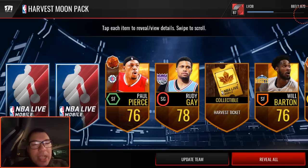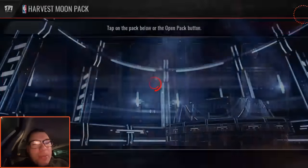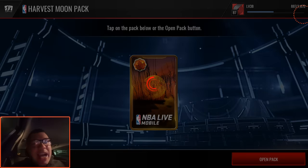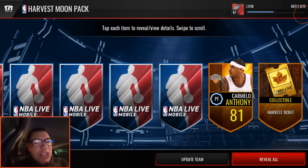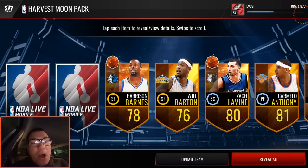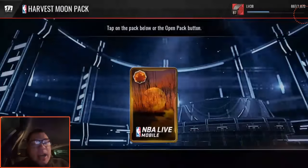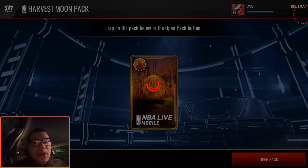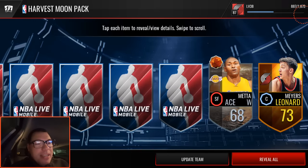We get a ticket. Rudy Gay. Paul Pierce. Meta World Peace. Anthony Tolliver. We need some red paint - where's it at? There's got to be some elite. I haven't even looked on the website yet - NBAlife.gg to see what kind of elite harvest players there are. If you know, let me know in the comments below. I'm always looking to learn. I just got so excited to open these I wanted to record it for you guys as soon as possible.